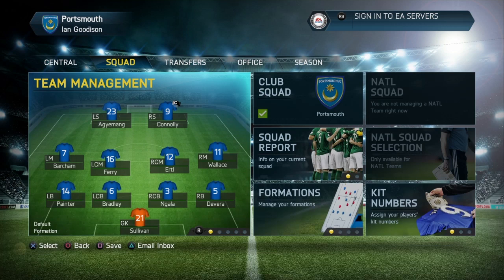Now the right back spot - we actually have two right backs, but the guy currently in there, Joe Devera, is actually a centre-back, and his growth looks to be exponentially larger than the two right backs. The problem is accentuated by the fact that the two centre-backs, N'Gala and Bradley, are young and rated quite highly - 59 both respectively. They have some good growth, though N'Gala only grows by about 4 or 5 points.